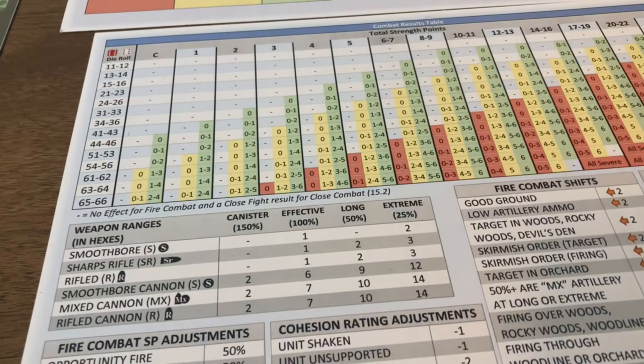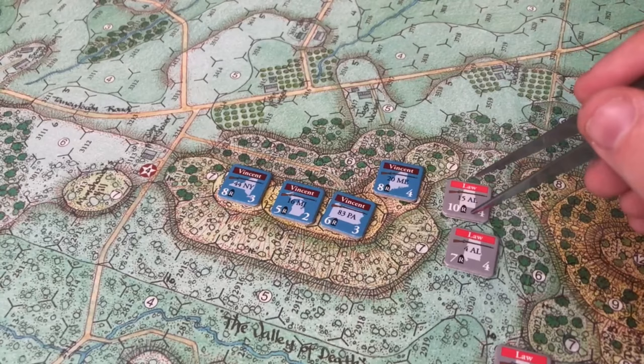Now the 15th Alabama gets to close in for close combat. Because Rebel Yell modifies it, they get their cohesion rating raised by 1, so they've effectively got 5. To recap: the 20th Maine fired at the 15th Alabama and inflicted nothing. Now the 15th Alabama is closing — they'll be using 10 strength points.